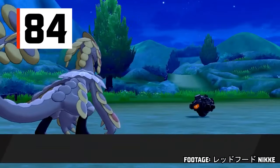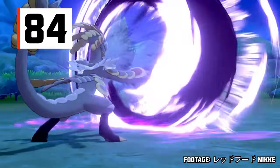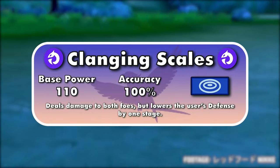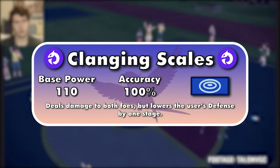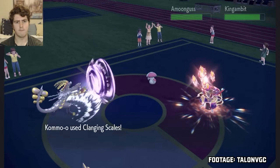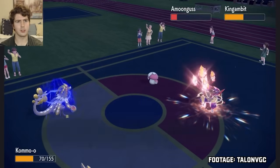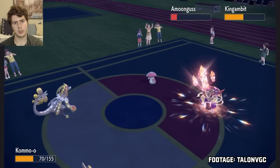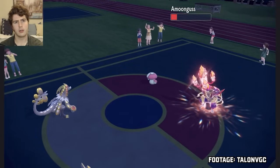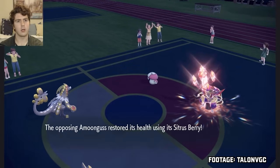The first Dragon-type move on the list is Kommo-o's Clanging Scales. Like Origin Pulse, it's a dual target 110 BP special move, but 100% accurate. It lowers the user's defense by one stage after each use. There are several powerful moves that lower the user's defense, special defense, or both, but these aren't actually much of a hindrance since the user can keep dealing consistent heavy damage each time, and can switch out to reset the drops.